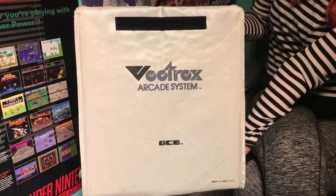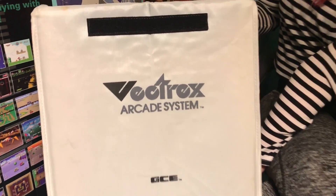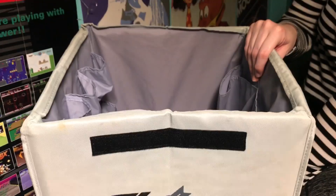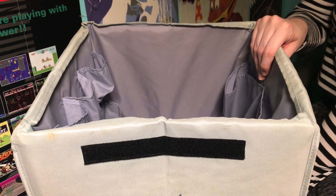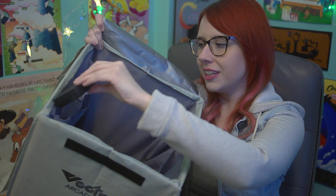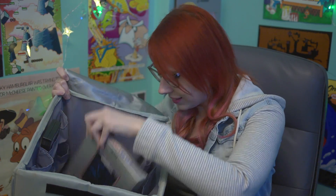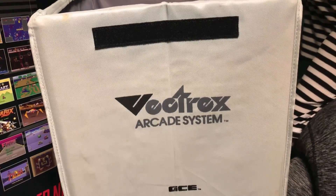So this is probably one of the coolest things I own — a Vectrex carrying case. These are very rare. It's intended for you to put your Vectrex inside along with the games. There are little pockets for games right here — they kind of just fit in like that. You can also fit a boxed game in the side pocket. These don't really come up on eBay that often.